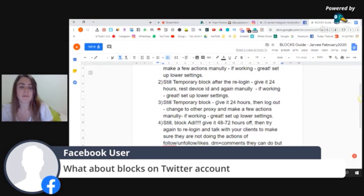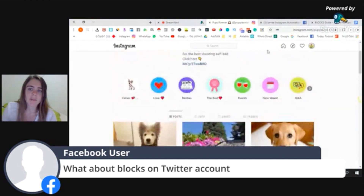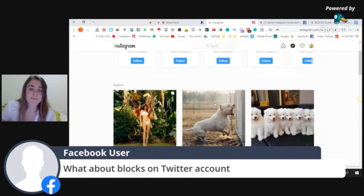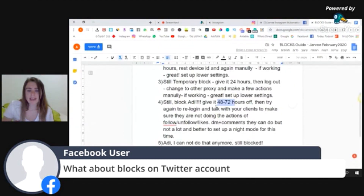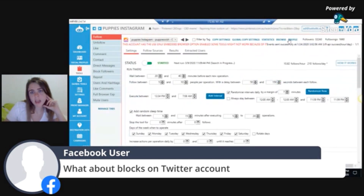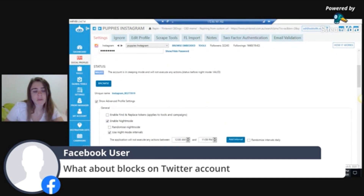If it's still blocked after a proxy change, give it another 24 hours; if still blocked, give it three more days. Then try to re-login again, and make sure your clients are not doing any actions while Jarvee is working. If they do actions from their computer at the same time, it will cause a lot of issues. I'm talking about follow, unfollow, likes, DM, and comments — the best solution is to use night mode. You can set it up here, and if it's a different time zone from your VPS or computer, you can set a specific time and choose the right time.